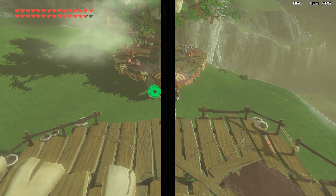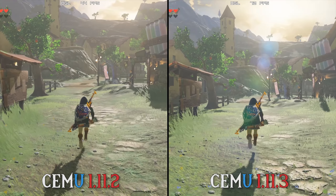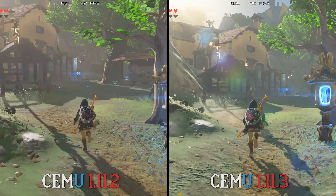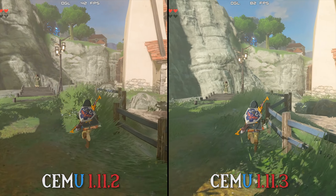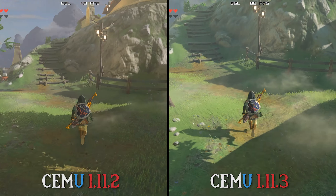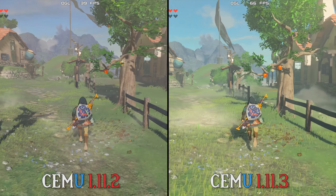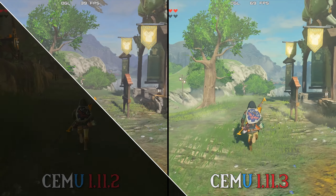Let's swap straight across to our first scene in Hateno. As you can see on screen right now, there is a sizeable performance difference between 1.11.2 and 1.11.3. This performance difference is because in CMU 1.11.3 they have introduced an experimental feature that allows for more of your CPU — basically a multi-core update for the CMU emulator. This feature is going to make not just Breath of the Wild, but every single game run much better performance-wise on CMU emulator.